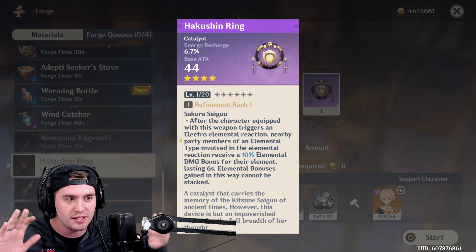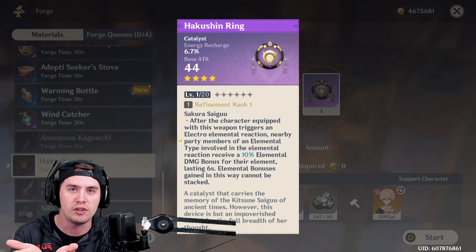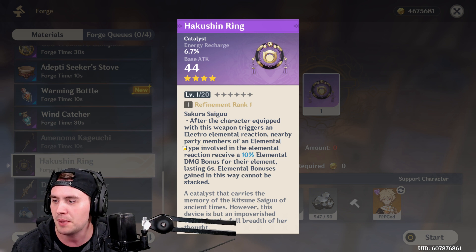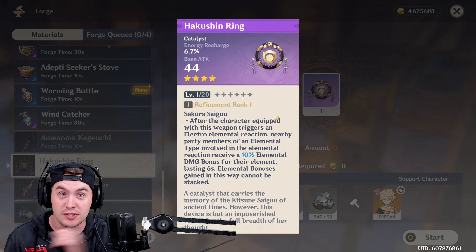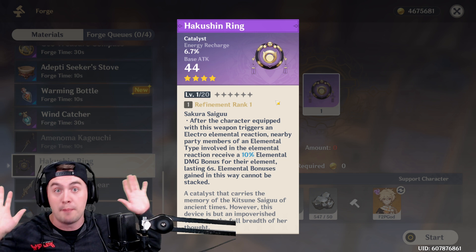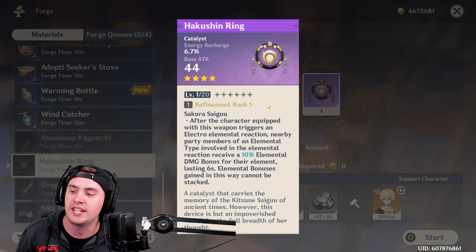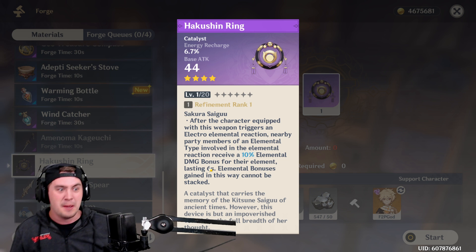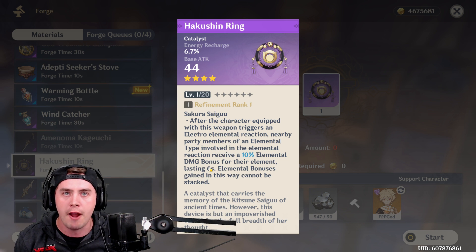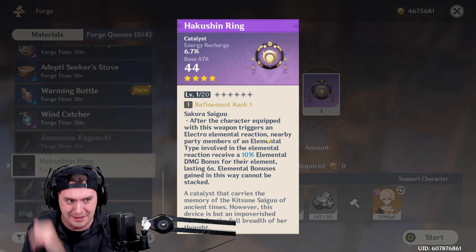I am someone in video games that likes to use it and abuse it. If it's got a passive, I want it to be active all the time — I want it to be valuable, I want to continually make that thing feel good. But in a game where you're building a couple of DPS characters and maybe a couple supports, this forces you to use your supports a lot. I don't want to swap off my Ganyu if she's destroying the enemy. I don't want to swap off my Diluc if he's doing damage to get a six-second buff. By the time I switch back, two seconds are gone. Am I going to stay on my Barbara doing Barbara attacks?